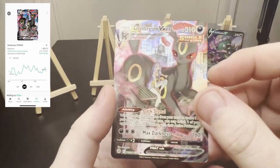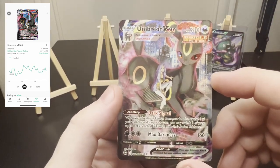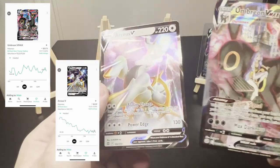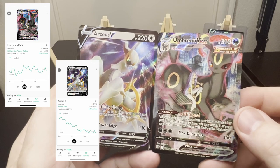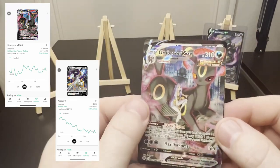Wow — Trainer Gallery Umbreon! What a hit. And what a nice card, that's what I'm talking about. And what's behind? Oh, we get a double hit pack — what we got behind is an RCSV. Wow. Now that's a pack. The RCSV and the Umbreon VMAX.